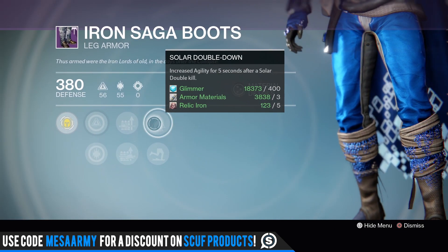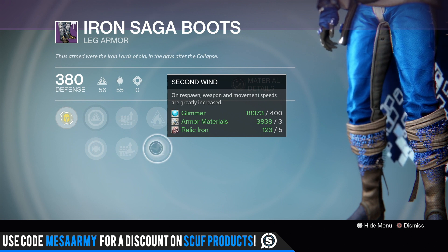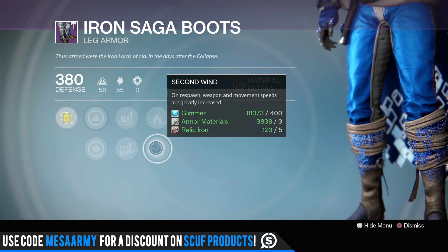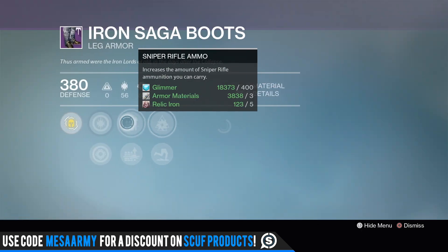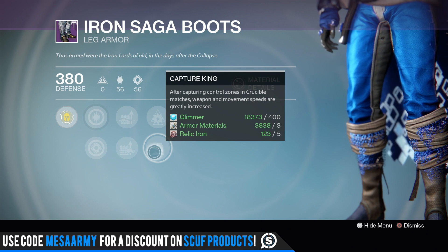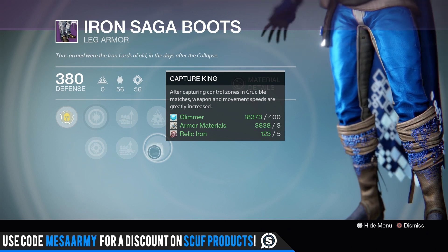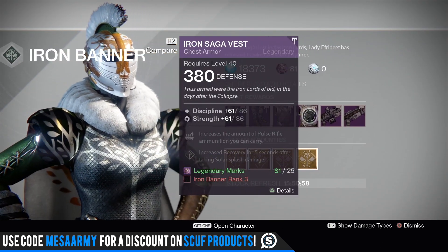We've got Intellect and Discipline on one pair of boots with Sniper Rifle ammo, Rocket Launcher ammo, Solar Double Down, and Second Wind — on respawn, weapon and movement speeds are greatly increased. I actually have that perk on one of my Warlock boots; it comes in handy in PvP. This other pair has Discipline and Strength with Sniper Rifle ammo, Rocket Launcher ammo, Arc Double Down, and Capture King — after capturing control zones, weapon and movement speeds are greatly increased.